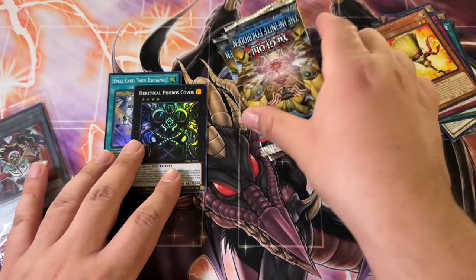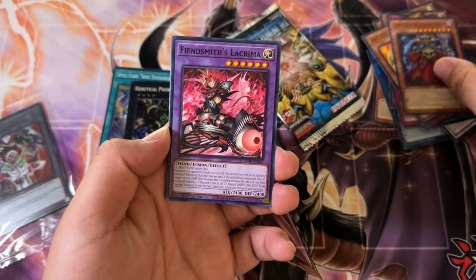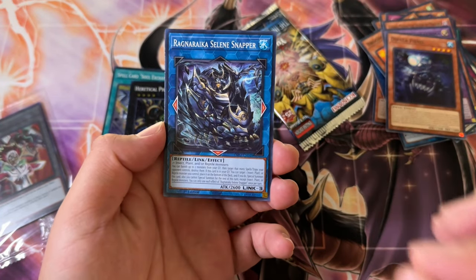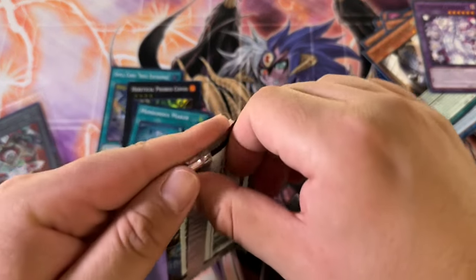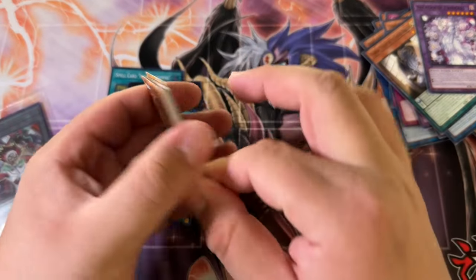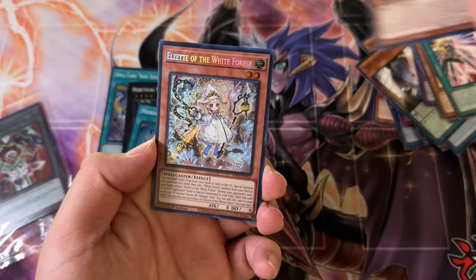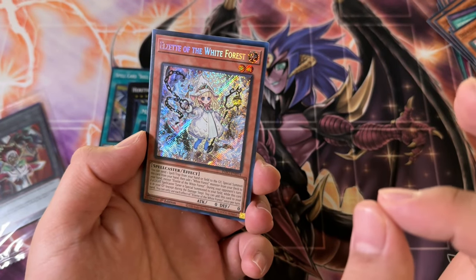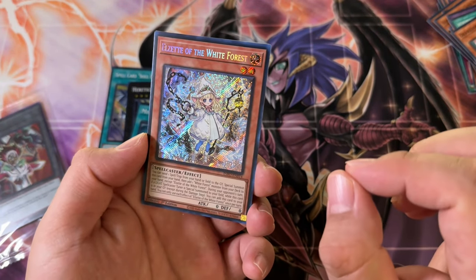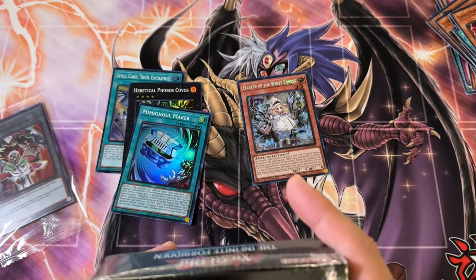So in this set you have secret rares, ultra rares, super rares which took the place of rares, and of course what we're aiming for — QCRs. Mimic Ghoul Maker. I've had some luck in Legacy of Destruction special edition boxes, pulled some decent stuff, so we'll see if these treat me about the same. We got LZ the White Forest — secret rare! I don't remember if this is the $20 or the $30 secret rare, but either way I paid for the box. That is awesome.